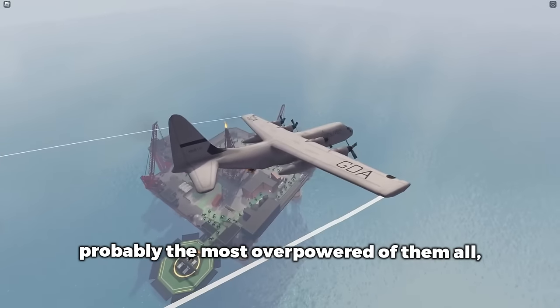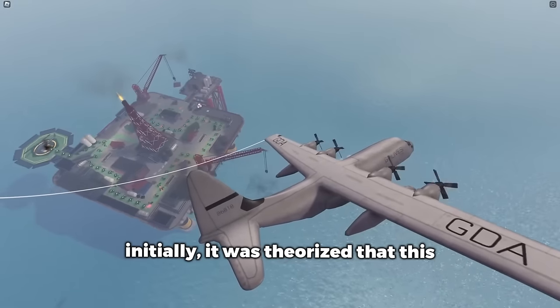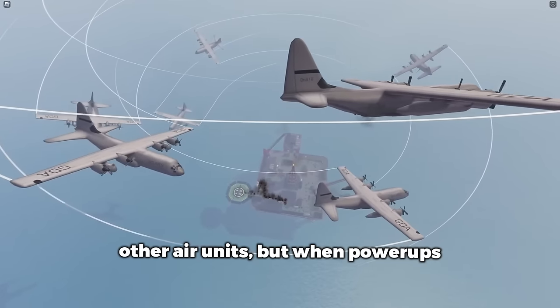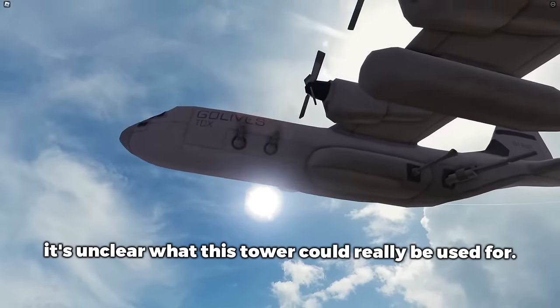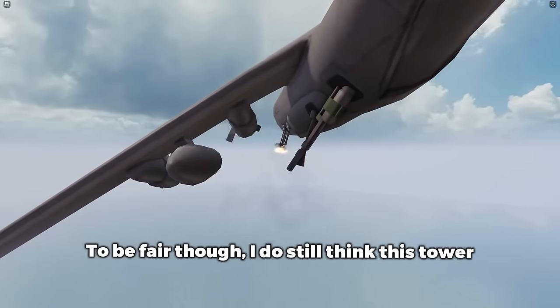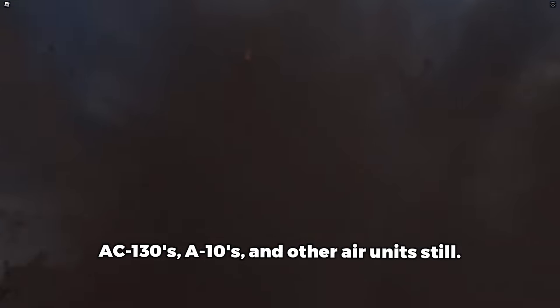Probably the most overpowered of them all is the Aircraft Carrier. Initially, it was theorized that this tower would spawn stuff like the AC-130 or other air units, but when power-ups got added to the game and featured these heavy air troops, it's unclear what this tower could really be used for. I do still think this tower will specialize in spawning stuff like AC-130s, A-10s, and other air units.